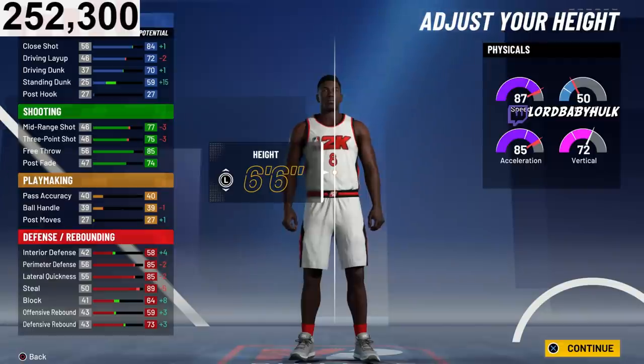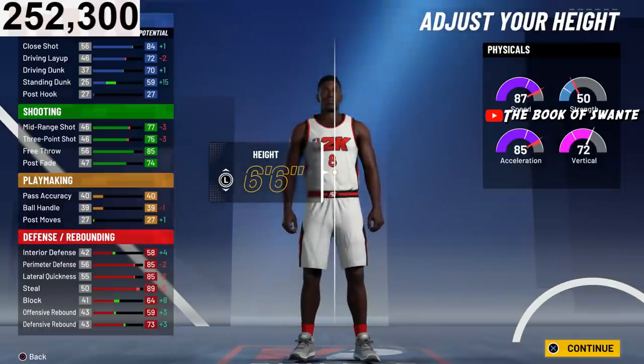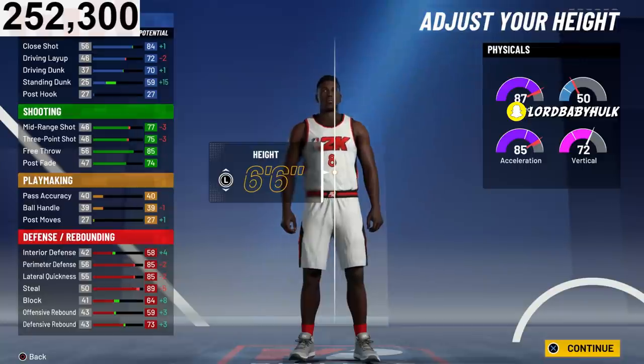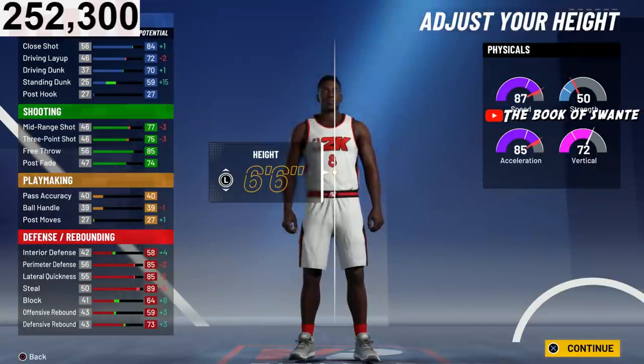At six five you're not going to be able to run the three spot well. At six six you can still run the three spot — you'll be undersized but can get it done. If a four switch happens, you can handle it. Six four and six five might get dominated too much. You want your build to be as versatile as possible, so overall for perimeter locks, six six is the one.